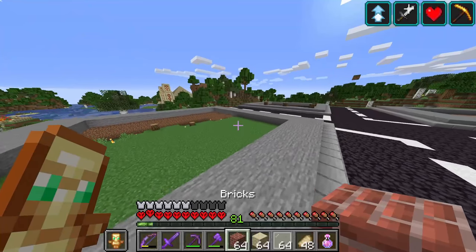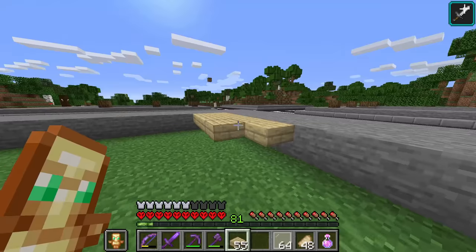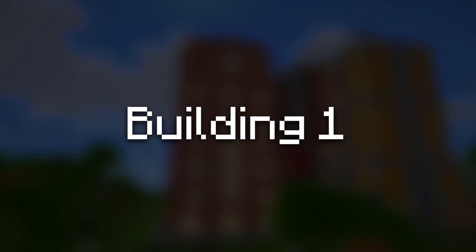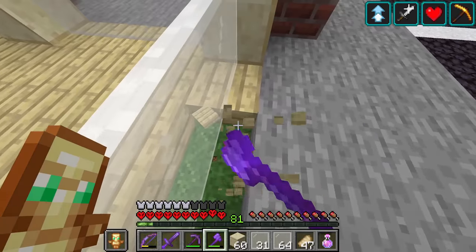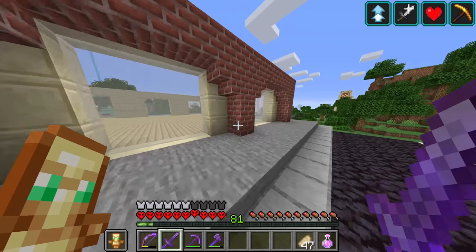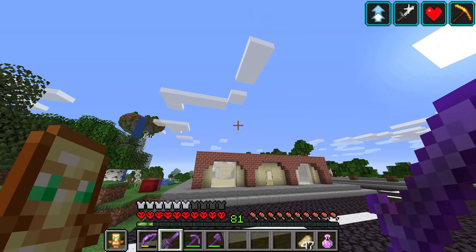It's finally time to start building some skyscrapers in Minecraft. The colour scheme of our very first build is going to be bricks, sandstone, and white stained glass, and we're also going to have a birch coloured floor. So let's start with filling in the floor, and then we can do the rest of the building. The design is fairly simple — I didn't want to go too over the top — and now we just need to repeat this numerous times until we have a pretty tall building.